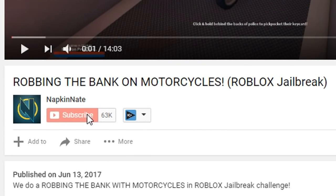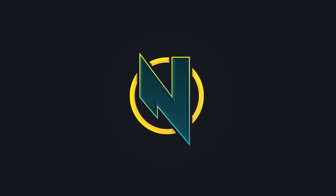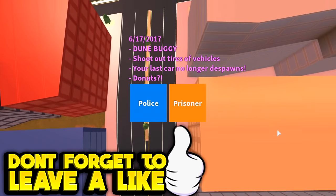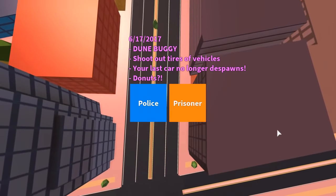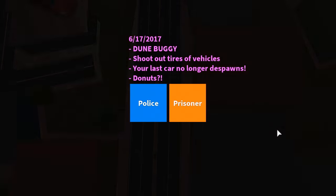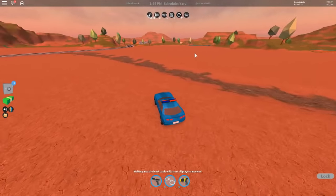Hey what's up guys, Nate here and I'm back with another jailbreak video. In this update they added a dune buggy, you can now shoot tires out of vehicles, your last car no longer despawns, and they added a donut shop. Not listed on the main menu, they also made it so police earn more money. Before we go check out the dune buggy, we're gonna drive past the neighborhood.